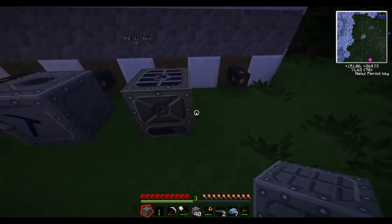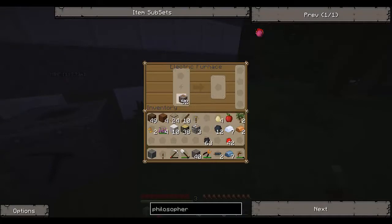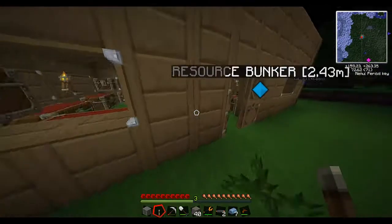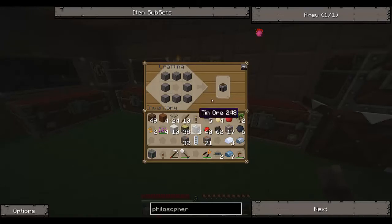In that goes. Now let's do a little bit of an experiment. We need another generator, an RE battery, and a normal furnace. That machine block does come in useful. Where did I put it? Right there. And there goes our generator.